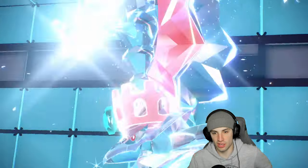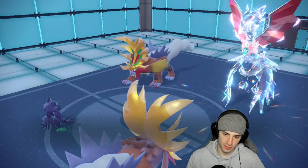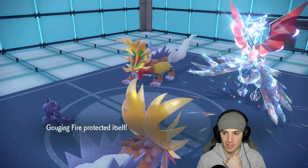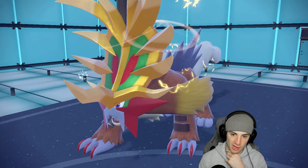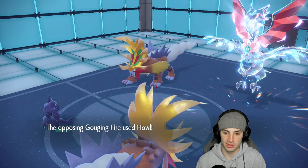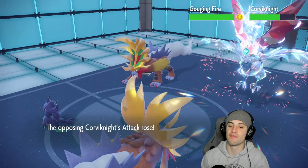Mirror Armor could bounce the stat drop, so I might take the hit and swap next turn. Their Gouging Fire might go for another Breaking Swipe or Iron Defense — this could get ugly. Thunder Wave lands on their Gouging Fire — nice paralysis set up. Then their Howl goes through, boosting attack — bad news for us. Their Iron Head comes in and we soak it thanks to Reflect.